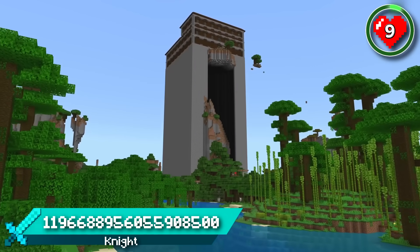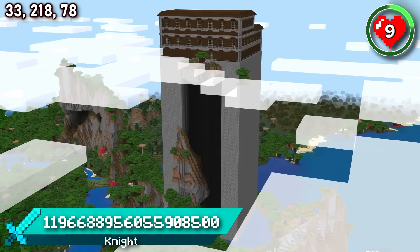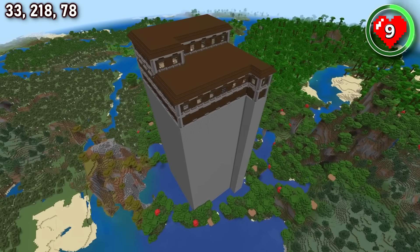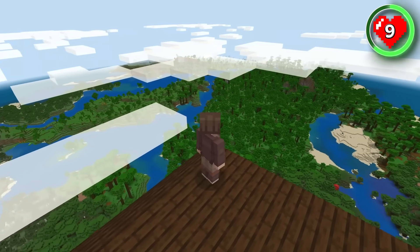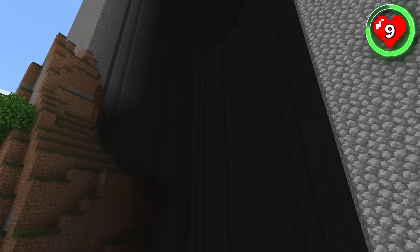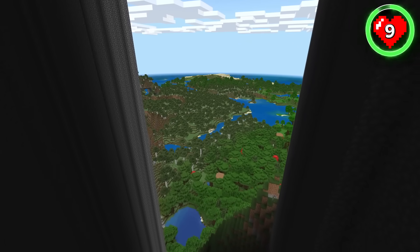I've always wanted to build a base inside of a woodland mansion, and this seed gives you the most unique opportunity to do just that. Right at spawn, you'll find a crazy tall mansion that towers high above the clouds. If you were to transform this into your base, you'd have the ultimate way to rule over your Minecraft land. Part of the cobblestone tower has even given you the perfect place to build an elevator up to the top. If you want a unique base like you've never had before, this is a spawn you need to try.